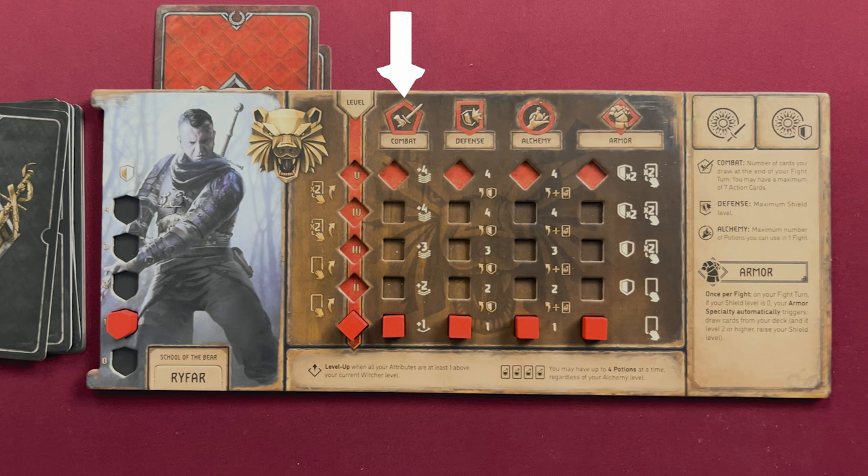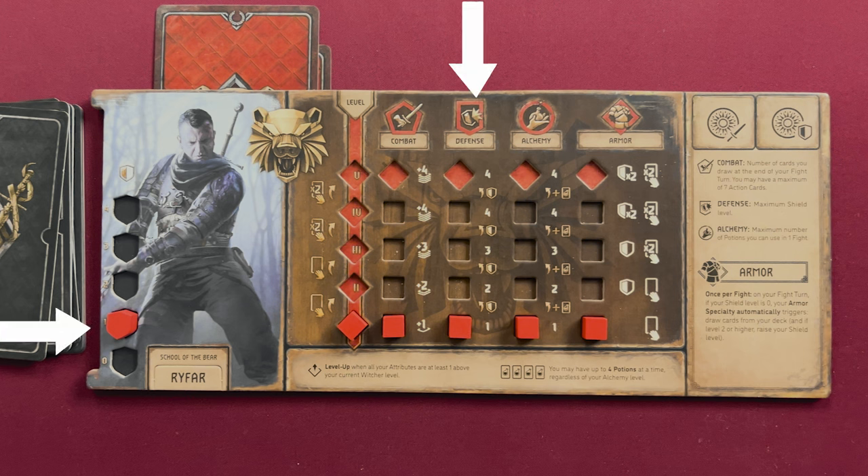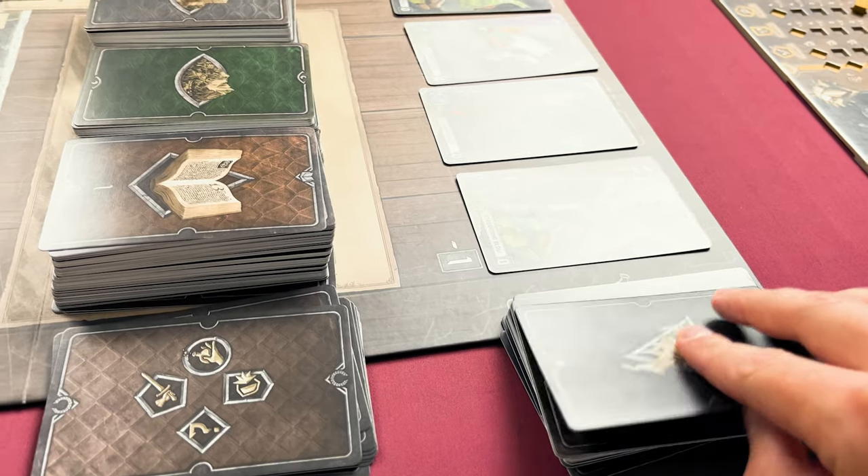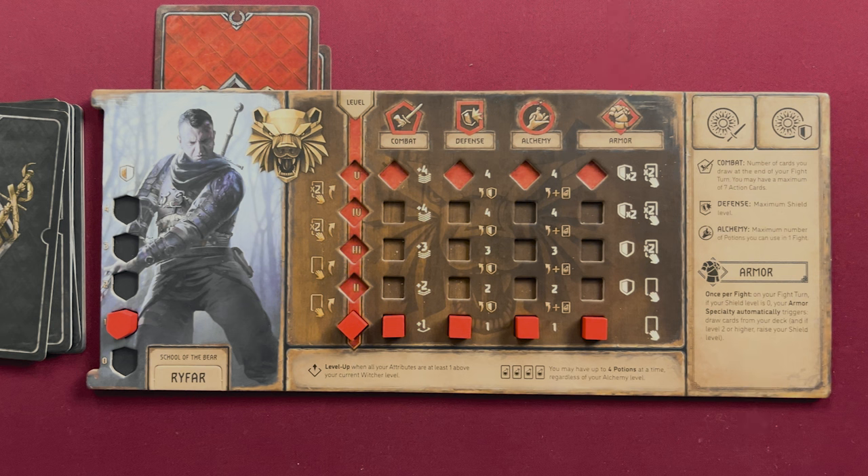Combat determines how many cards you draw during your fight turns — though on your very first fight turn you draw no cards, only keeping what's already in hand. Defense increases your shield level, which prevents damage in combat; when you take damage, lower your shield first, then discard from the top of your deck, then from your hand — when no cards remain, you are knocked out. Alchemy determines how many potions you can use in a fight, and each time you raise alchemy you draw a potion from the potion deck. Each witcher also has a unique special attribute whose ability improves as the level increases.